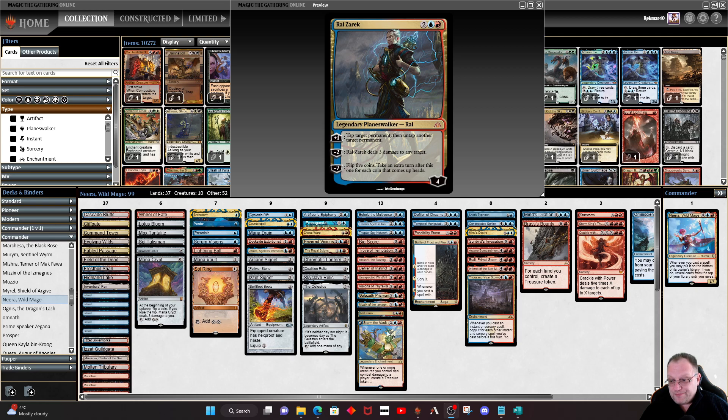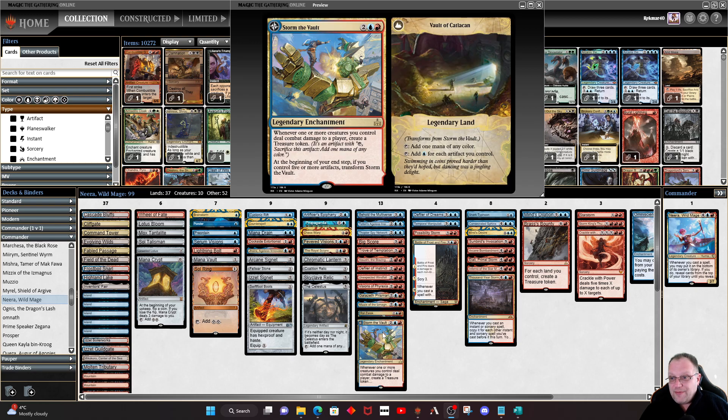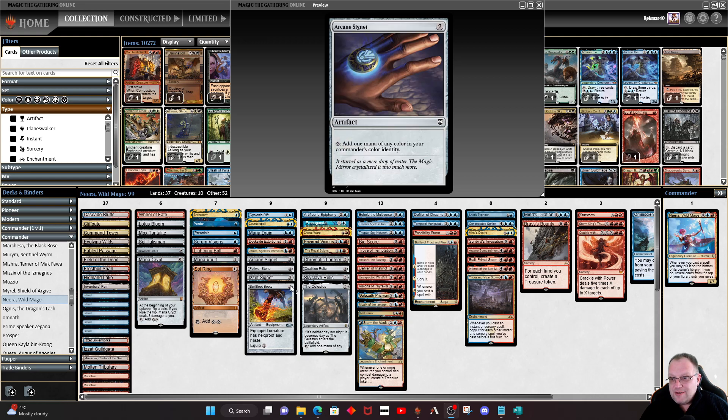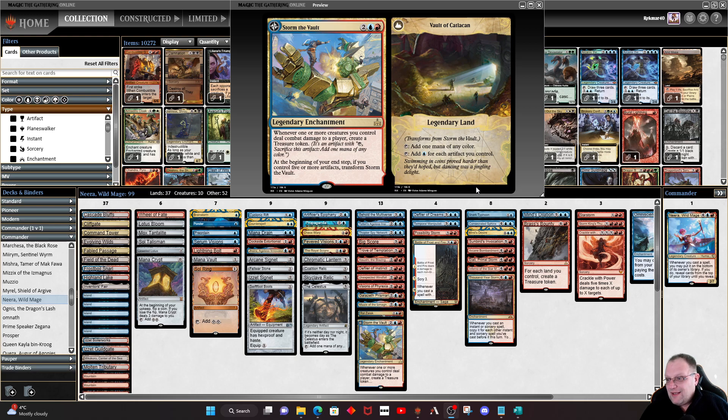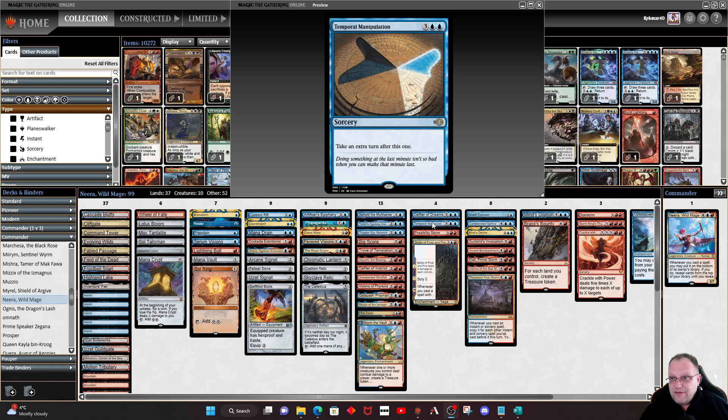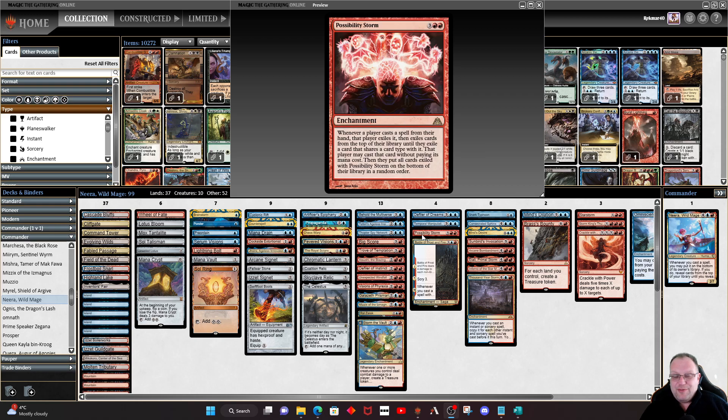Storm the Vault is here — at the beginning of your end step if you control five or more artifacts it transforms and you get to tap it for blue mana for each artifact you control. Five artifacts is probably not much of an issue in this deck. The other Defiler flies, and if you get the odd card draw off it all well and good. Temporal Manipulation to take an extra turn and hopefully win the game with that and the possibility storm. Possibility Storm — it's a wild deck, you've got to have it — it makes things slightly chaotic.